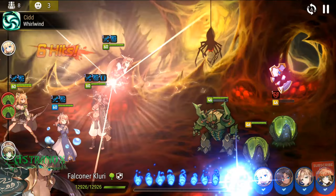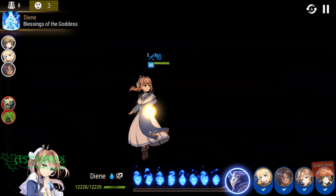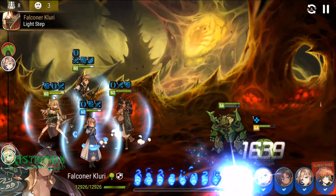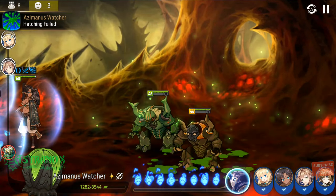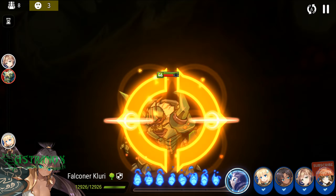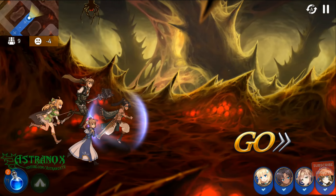A tier 5 epic ring — I have attack percentage main stat. The rule of thumb is to multiply the starting main stat number by five to get what it will be when enhanced to plus 15. So if boots start with seven speed, they'll end up at 35 speed. If a ring starts with 10% it'll be 50%, if it starts with 8% it'll be 40% when maxed out.